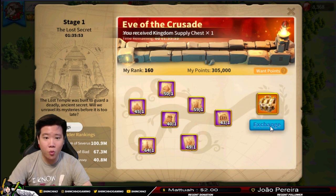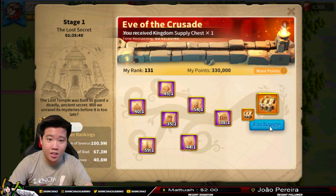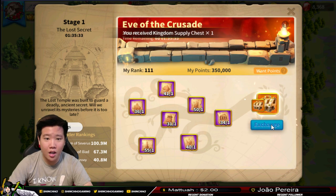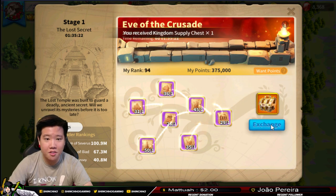Rank 160, 154, 151, 143, 140 - so much movement. Then 131, 127. Keep going guys. We're breaking the 100 mark with 30 left. It's getting harder now - I only gained a few ranks there. At 97, 94. If you're under 100, you get three legendary commander sculptures. If you're rank 21 to 50, you get five. Let's see how far we can get.